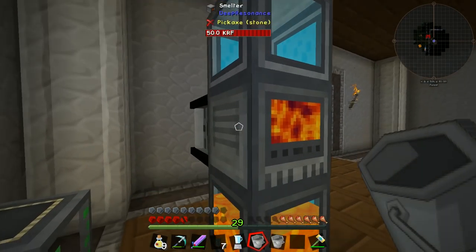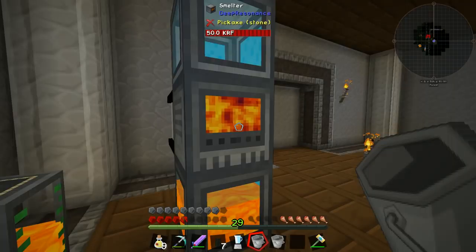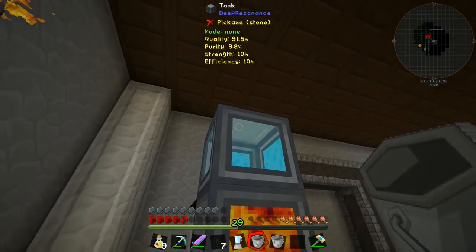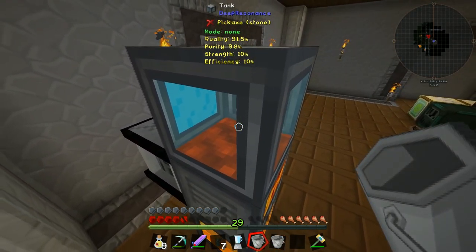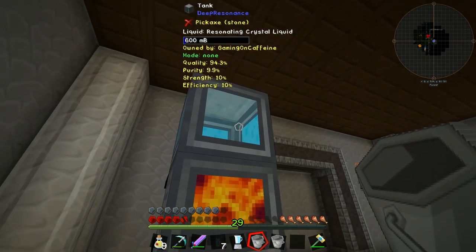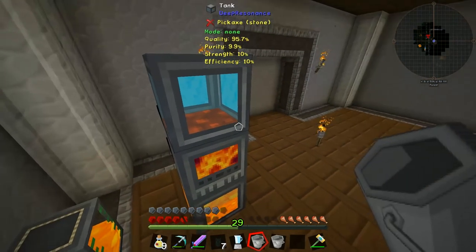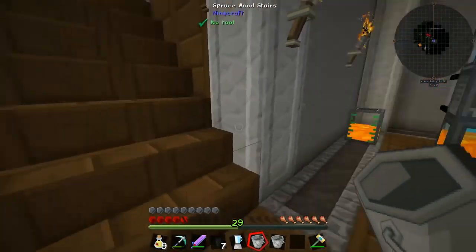The resonating liquid is building up in the top tank — we can see the quality at 91.5% in the top. We have 600 millibuckets out of 16 buckets worth so far. It looks like it takes a full tank worth of this liquid to actually get one crystal out, so this is going to take quite a bit of time. We also have 30 more resonating ore in the system, which should be enough for at least one more crystal.